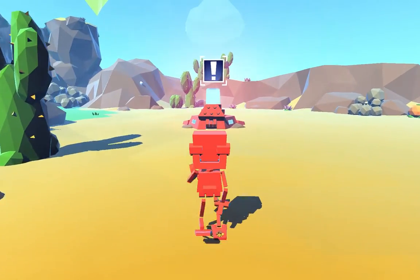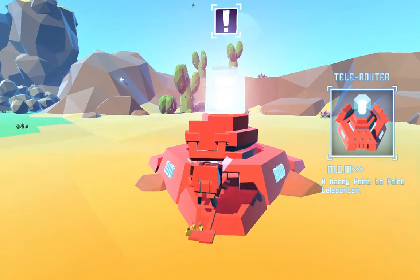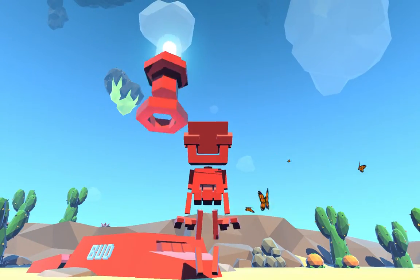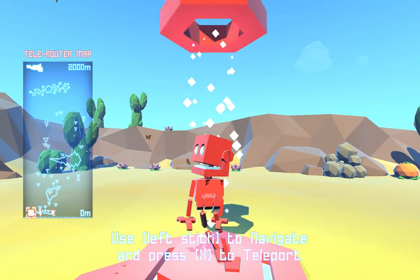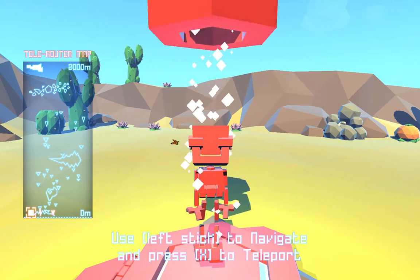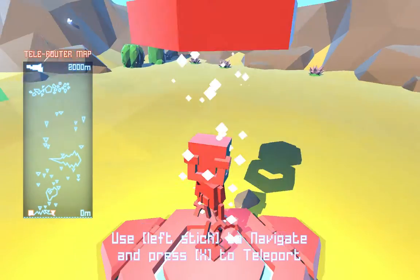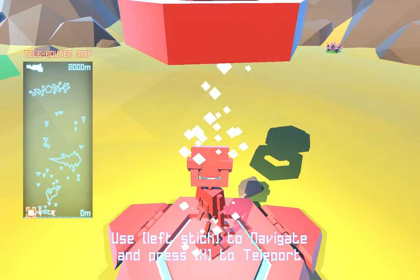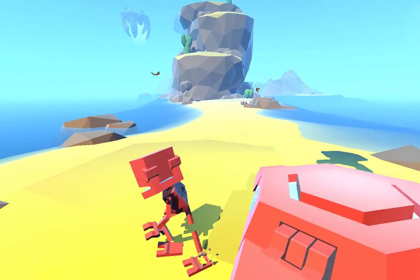I need to pick more of them — how interesting. And there's a point-to-point teleporter. I'm guessing since that's the first one, use left stick. I'm not very sure how to do this. X to teleport. There we go — X to teleport. I don't know where I teleported to. Is this back to the start?